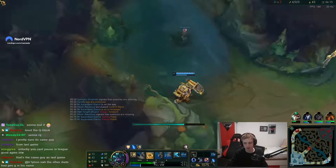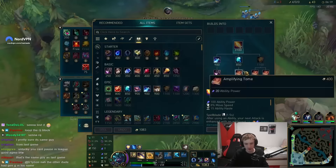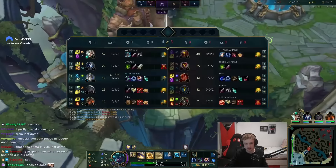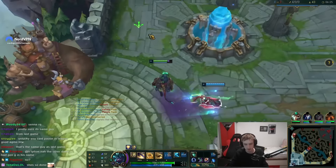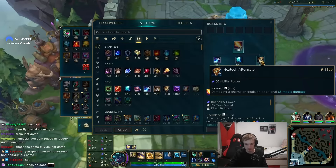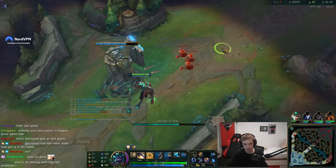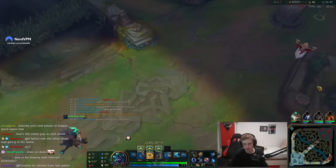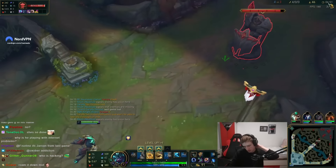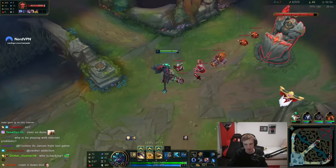Burned her Flash. Lich Bane purchased. The guy goes Hextech Alternator — I was thinking he'd go Aetherwist but he goes Alternator for damage. So I guess we're going damage as well. Taliyah based so we're gonna get mid push and then roam. It's very important to fight with your summoners so you can reach your opponents.